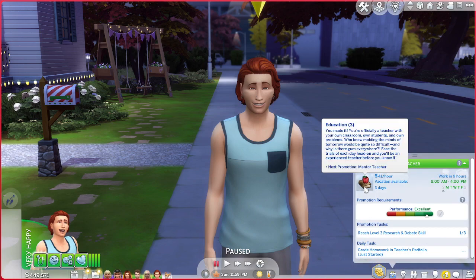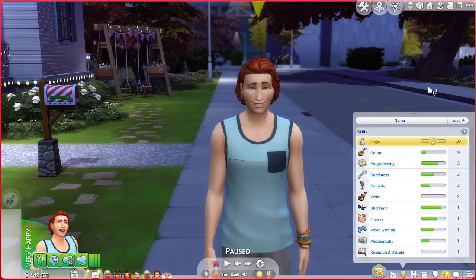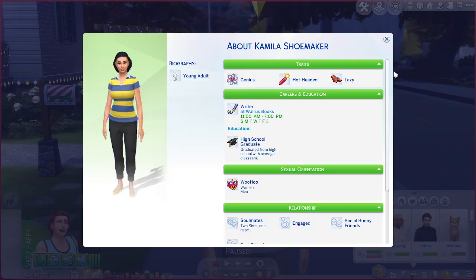Here's Preston. He is a teacher at level three. He's mastered logic. His traits are pretty much the same as his cousin's: music lover, loyal, cat lover, family oriented, high self-esteem, top-notch infant, responsible, muser, and graduated high school early. He has a good reputation.